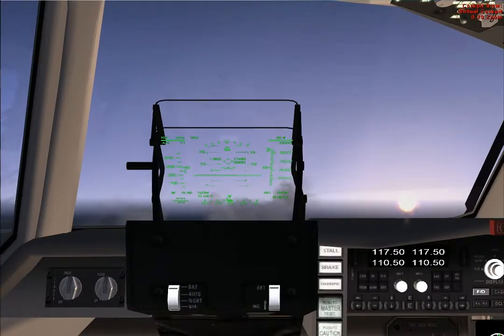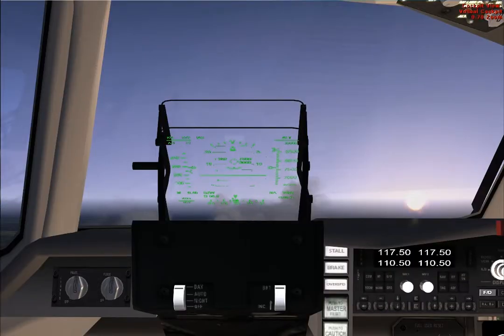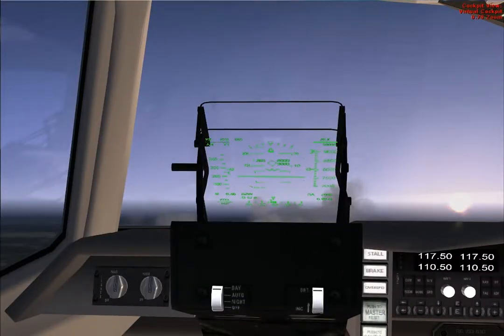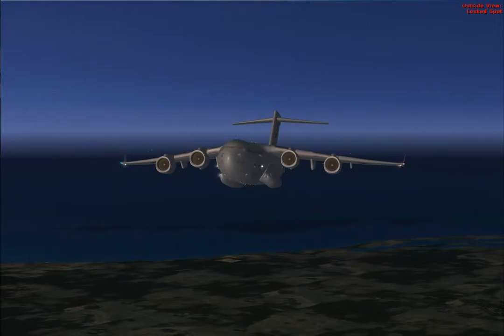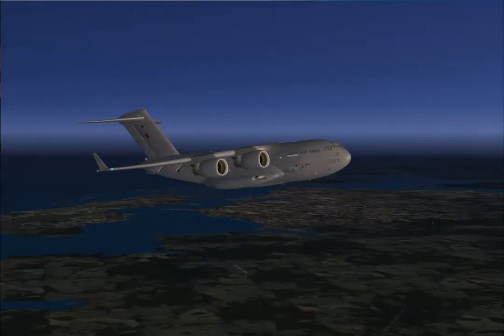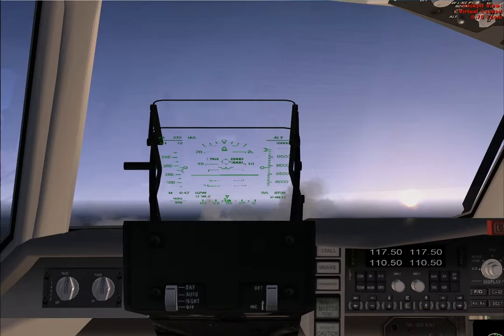Six zero two Alpha Zulu, radar contact loss. Mobile 1266, showing left heading two nine zero. Left turn two nine zero. Yes, sir, I'll have you on course here shortly. I've got to get someone at the departure gate here. I apologize, I'm having a few problems here. All right, no problem.